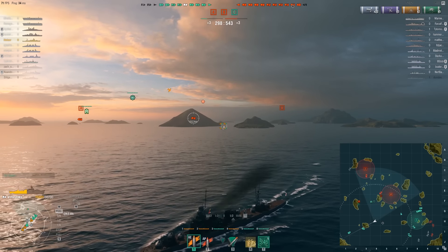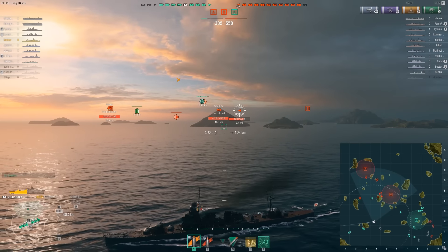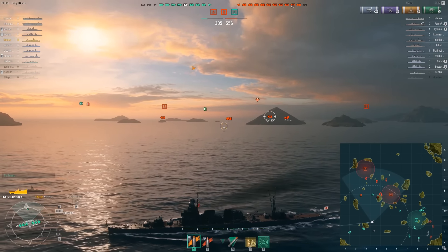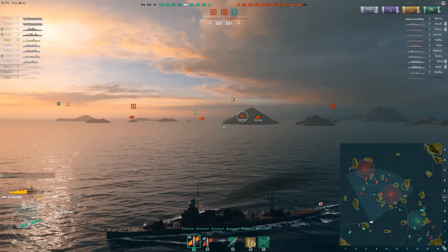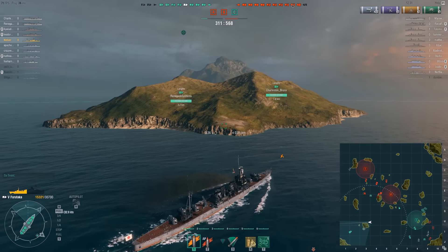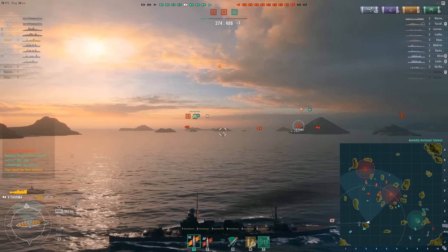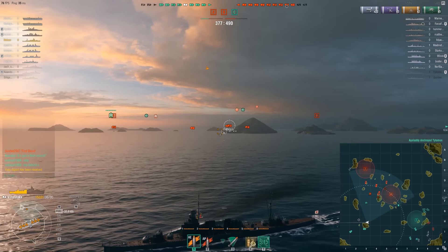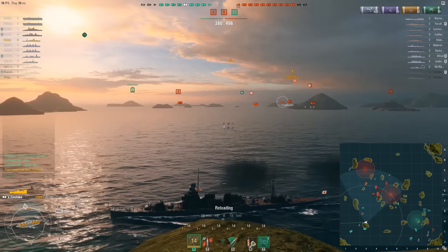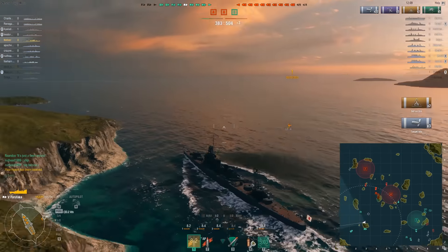I'm headed for my two carriers that seem to be on the southwest side of the map — basically where we spawned. The enemy has A and B, and they have what looks like six or seven ships headed towards this area. If we can keep the friendly carriers alive as long as possible, it'll give us a chance to win, because right now it doesn't look like we have a chance. I'm very worried based on the point totals, but I never give up. I feel like I'm always in the game as long as I can stay alive.